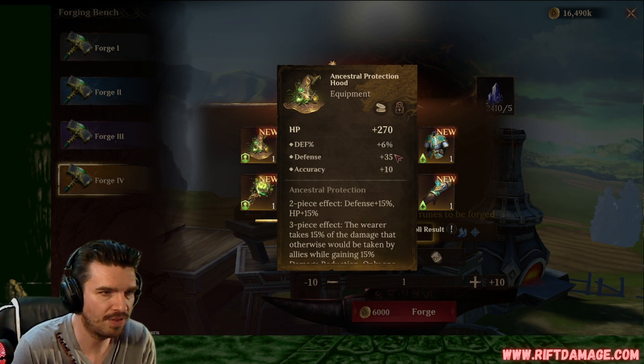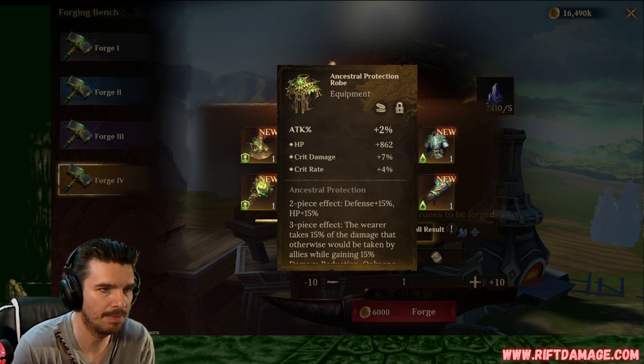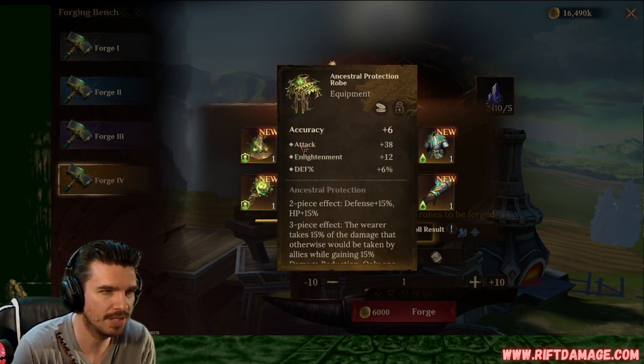Defense percentage, flat defense, and accuracy. For a tank, maybe. Attack percentage, armor, flat HP, crit rate, crit damage. That's what we're talking about. Not bad. Attack, accuracy, flat attack, enlightenment, and defense. We're gonna sell those.